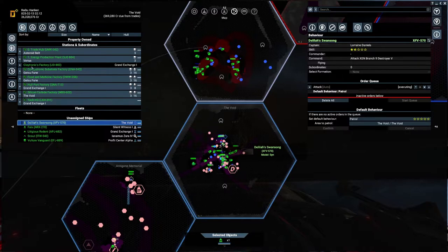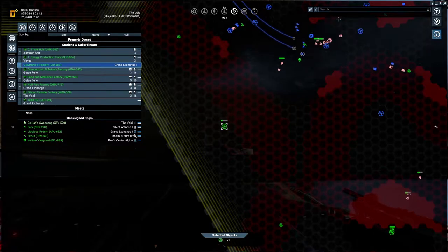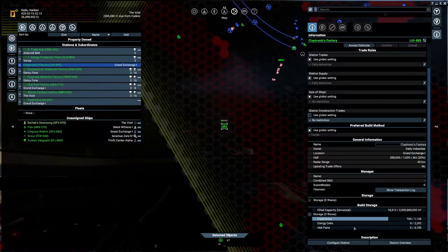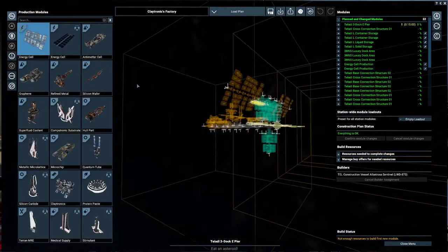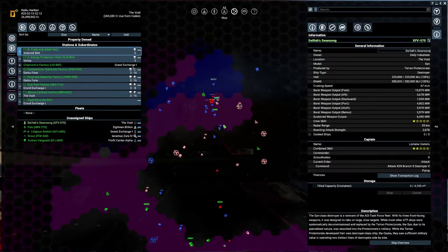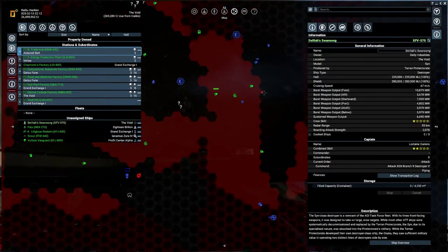I've also been working on a Claytronics factory. It currently needs funds for building construction — it looks like we just need some hull parts, energy cells, and stuff like that. This is how it's going to look. It's not min-maxed, but it will start to produce Claytronics. I decided not to include the construction module because I tend to take a long time with that.